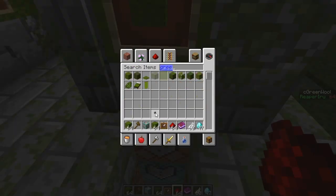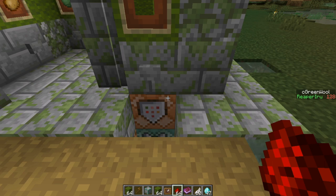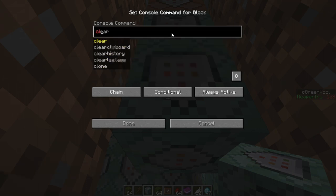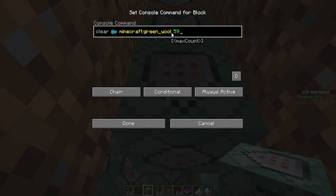If I take two stacks, the objective changes to 128. So we now know exactly how much green wool is in our inventory. That means we can add a second chain command block, also conditional, using the clear command again. For green wool, let's say 59. The key adjustment is: on the player selector, we add 'scores' with a nested JSON. We set 'c_green_wool' with a minimum threshold — more than 95 — so it only clears if you have more than 95 wool.